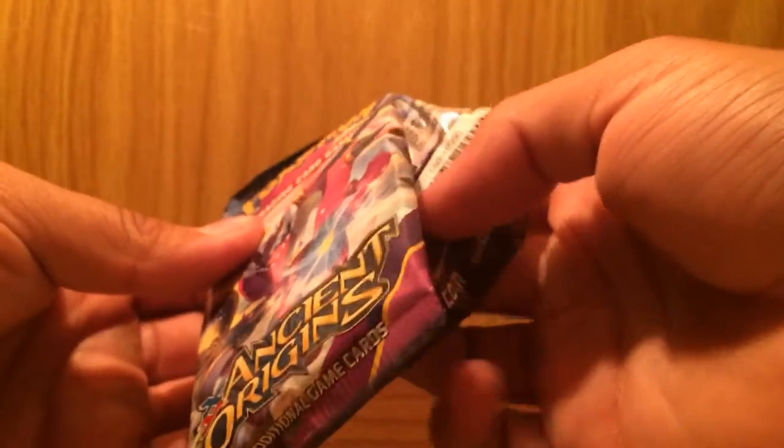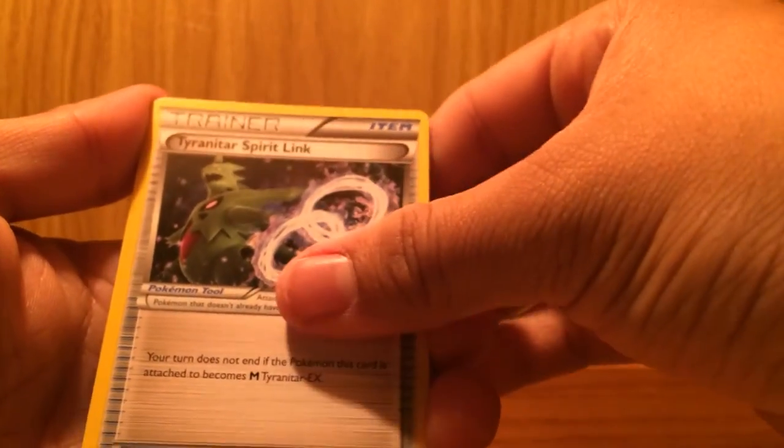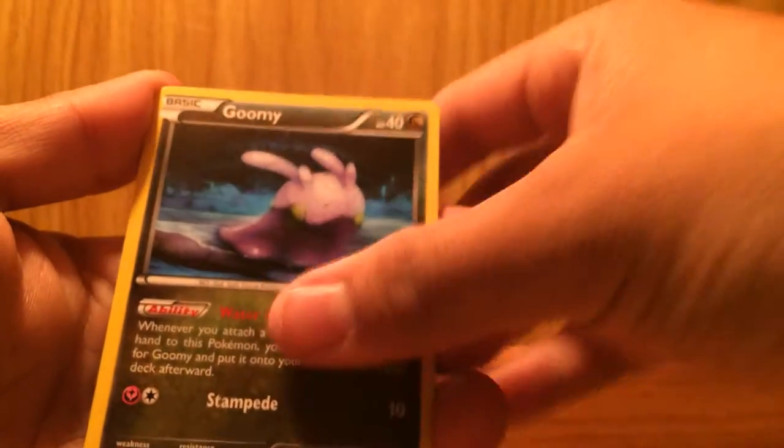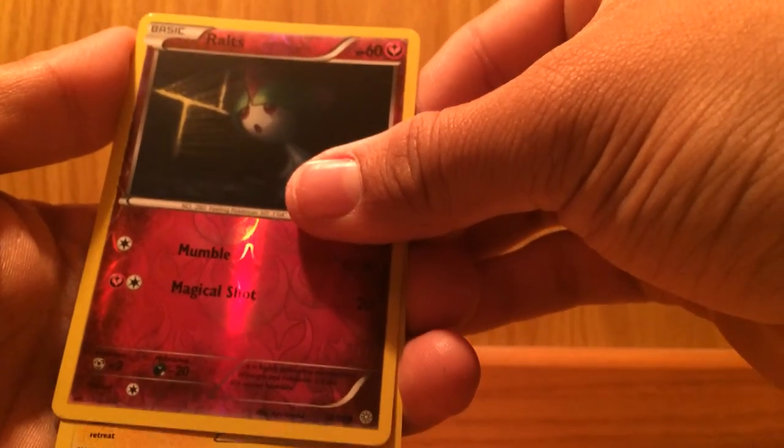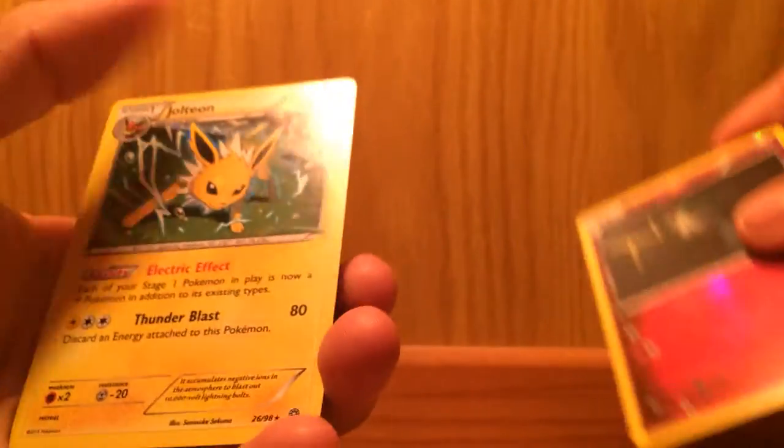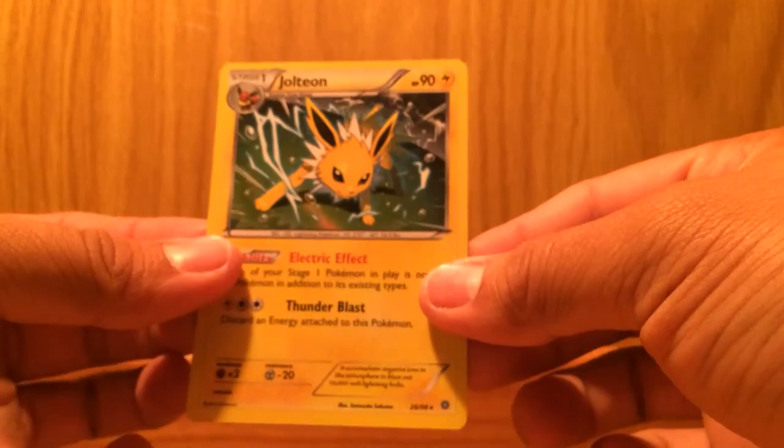This one feels pretty thin — okay here we go. Sligoo, Spirit Link, Eevee, Goomy, Whooper, Spinner, Quagsire, reverse holo — and Jolteon holo! Not bad, that's a really good card. He's got to put that to the side.